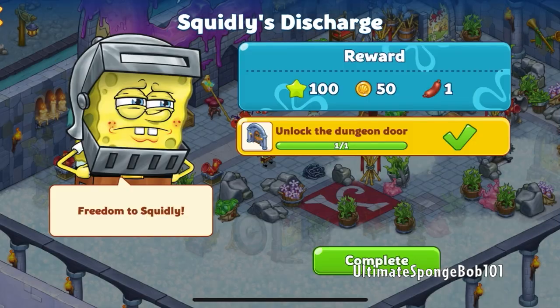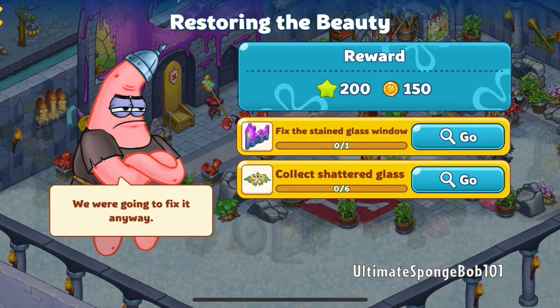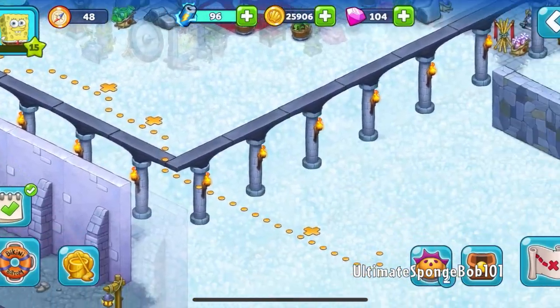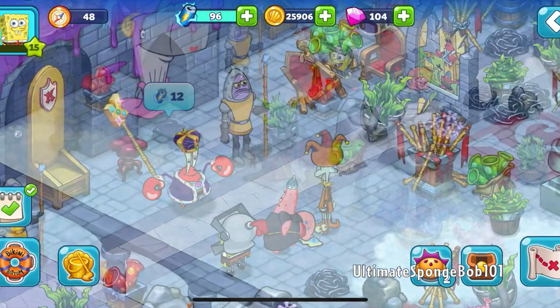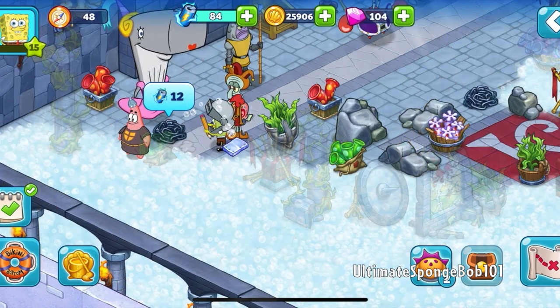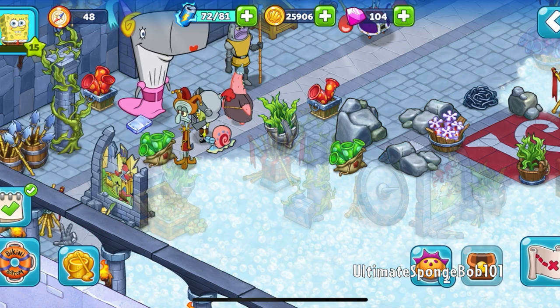Squitly's discharge quest complete and Restoring the Beauty — now we have to fix that and collect some shattered glass. Two pieces of shattered glass, and it takes us over there. We're finally getting through more of the castle, so let's remove some of these random chains. It really doesn't make any sense why all these random things are just lying around here.